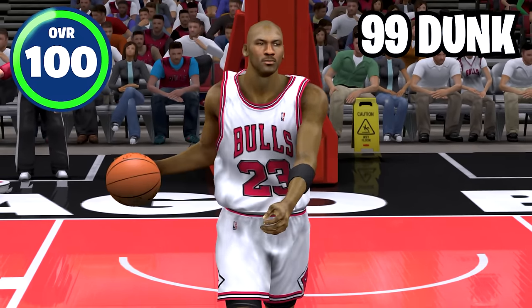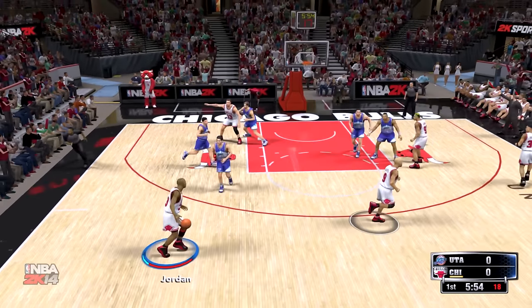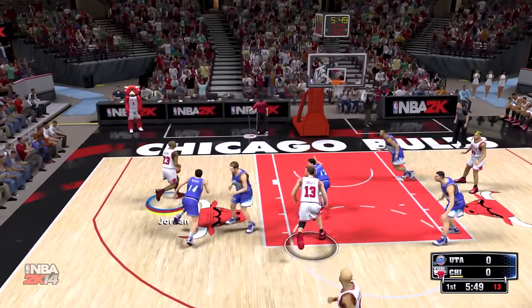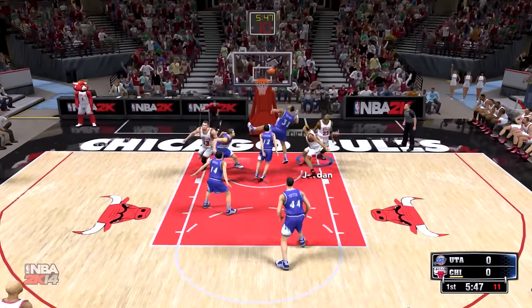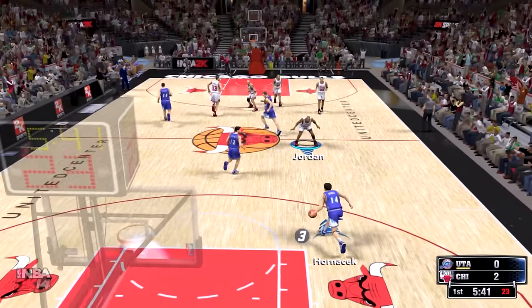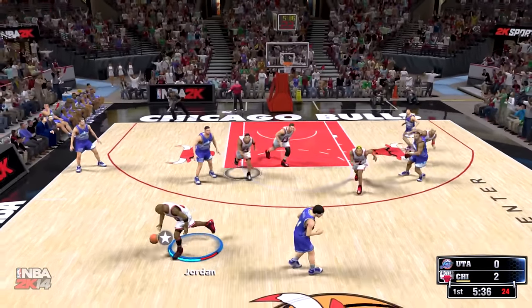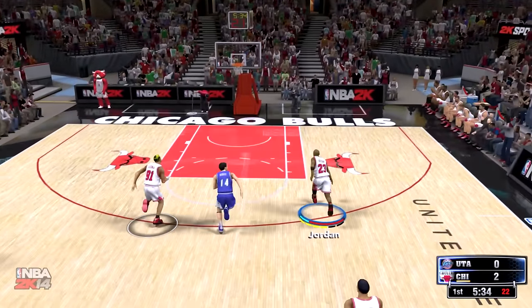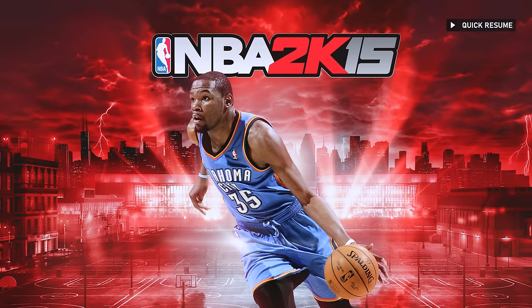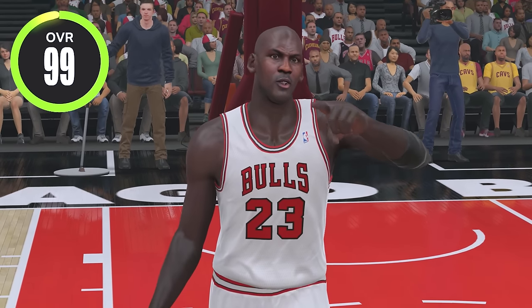Next up we have NBA 2K14 and Michael Jordan remains at 100 overall with a driving dunk of 99. For this game we're going up against the '97-'98 Utah Jazz. First attempt he's super quick — nice layup animation actually. We steal the ball, MJ fast break — can we get it? Yes sir with the dunk!